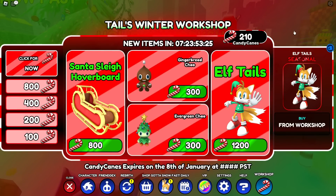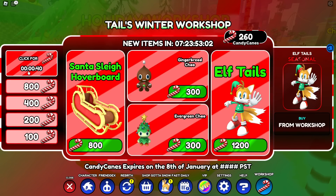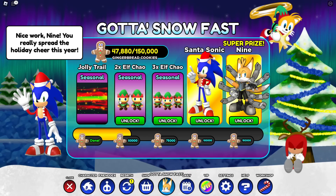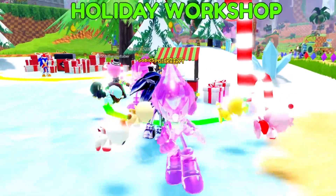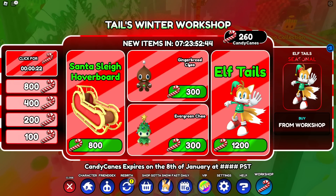We have the free candy canes over here which is essentially the holiday boutique shop. As you guys can see right here, Tails' Winter Workshop — click for some candy canes. I have 260 right now and the big skin is the Elf Tails skin which is 1200. There's also another collect-a-thon update over here.